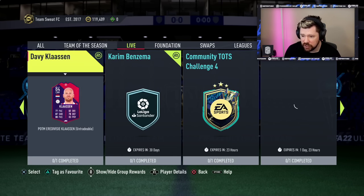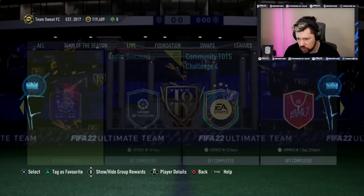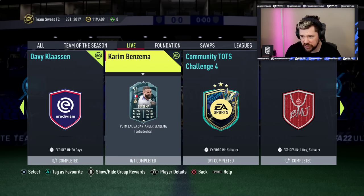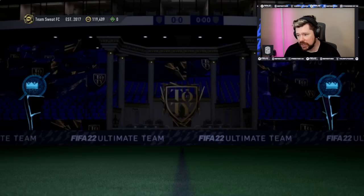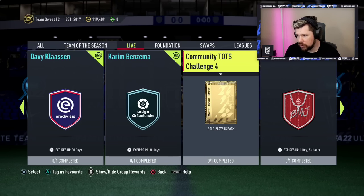We've also got Davey Klaassen, Eredivisie Player of the Month — absolutely woeful, absolutely useless — and it's going to cost you an 82-rated squad with an Eredivisie player, fairly worth it for an 84-rated card. And then Player of the Month Karim Benzema, thoroughly deserved. Great dribbling, a little heavy on the balance, good physicals, decent passing, very good shooting. Pace is getting there. I don't expect this to cost much because in a week we're going to get Team of the Season Benzema anyway. It's an 86-rated with one inform and 65 chem. There if you want it.